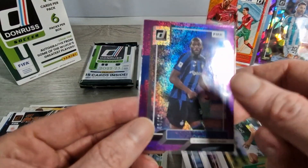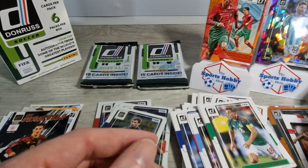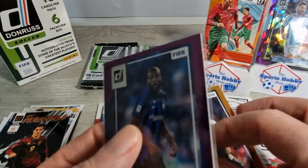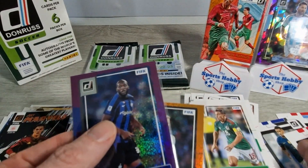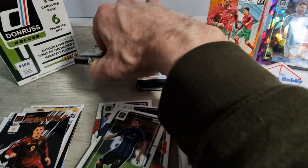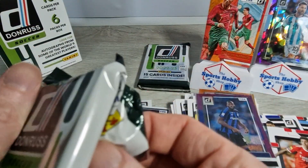We'll sleeve up Lukaku and Kimmich and get the two boys displayed. Two more packs to go and we're 11 minutes in - we'll try and make this snappy and let you all get back to what you're doing.